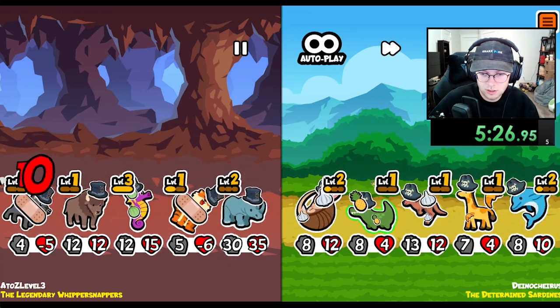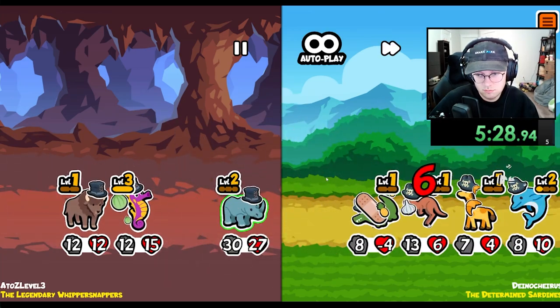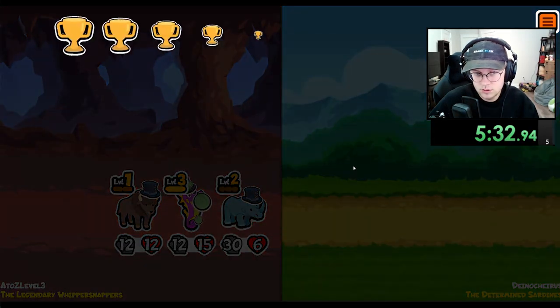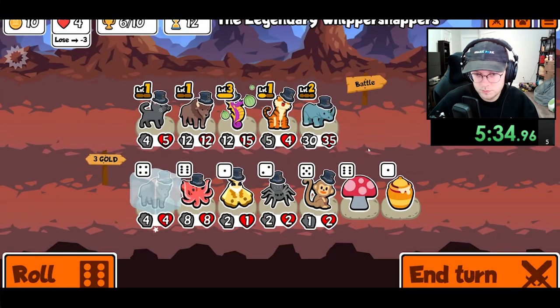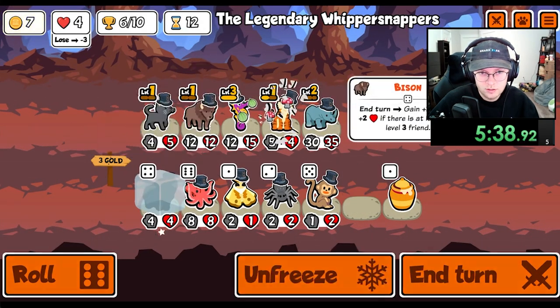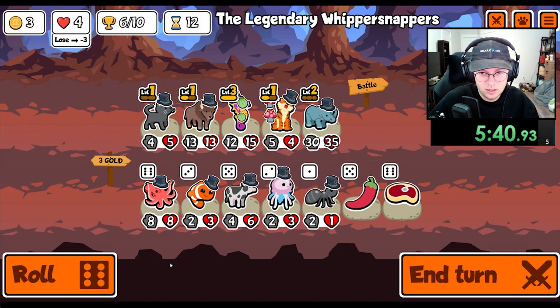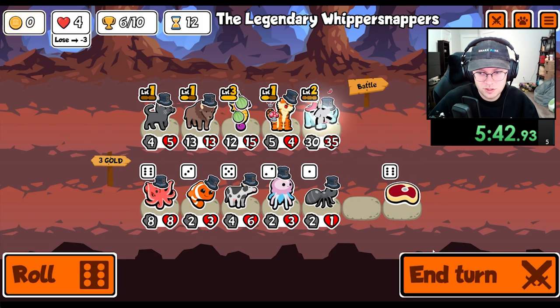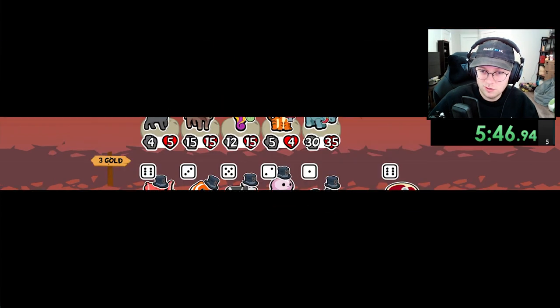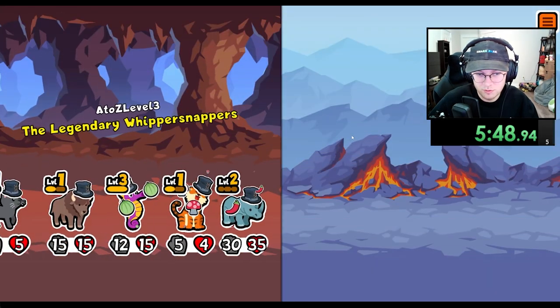We move the crocodile — I mean, that is a kill we get. I think we just do that. We would like a chili pepper — that's pretty good. Do I even have melon? Oh, I don't have melon, that's why I haven't been able to find it.